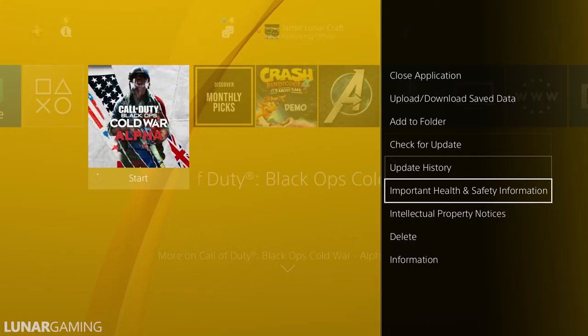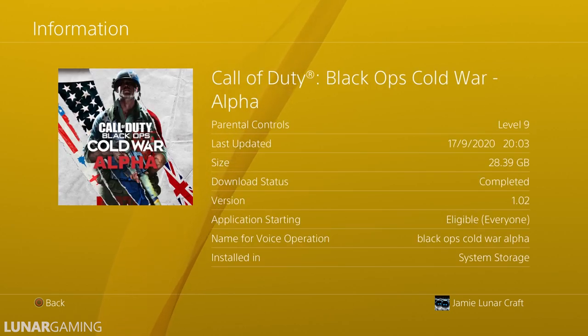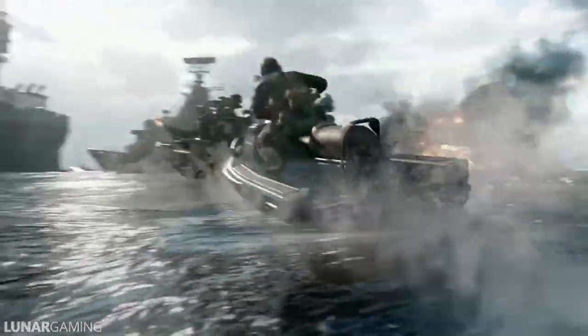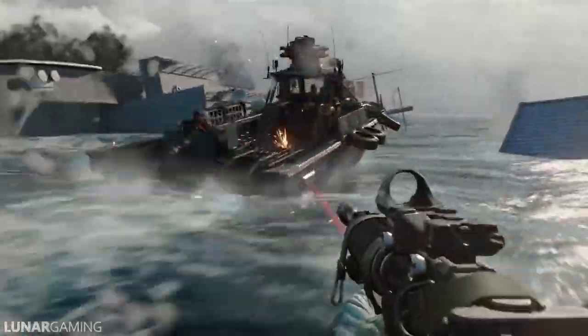The game can be pre-downloaded right now for everyone and that is around 21GB in size. You can search the PlayStation Store for the Cold War Alpha and hit download, or a link will take you there from the Modern Warfare and Warzone menus. The game launches later today at 10am Pacific Time — that's around 6pm here in the UK — and will run all weekend. By taking part in the Alpha, all participants will receive a small reward: a calling card for you to use in the main game.